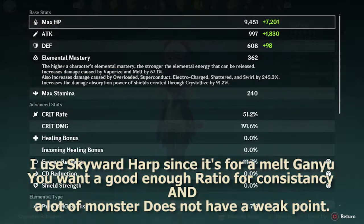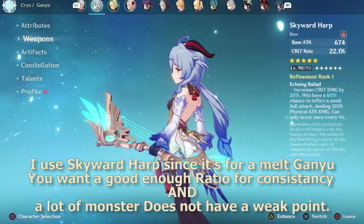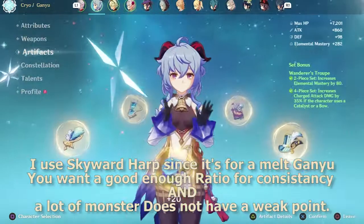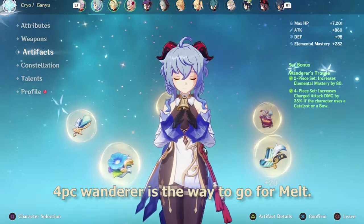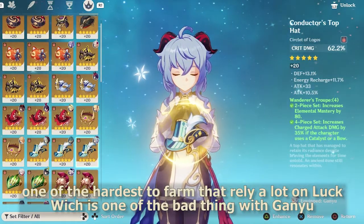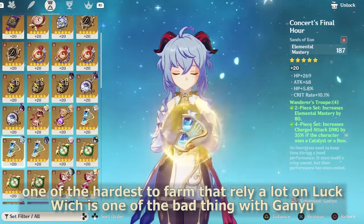The actual ATK stat is with Bennett buff. I use Skyward Harp since it's for a melt Ganyu — you want a good enough ratio for consistency, and a lot of monsters do not have a weak point. Four pieces Wanderer is the way to go for melt, but it's one of the hardest to farm and relies a lot on luck, which is one of the bad things with Ganyu.